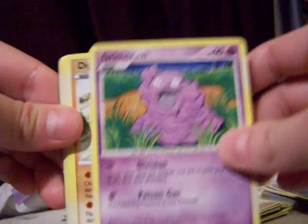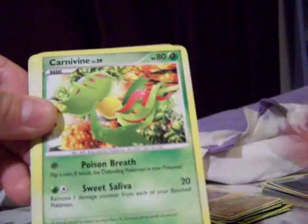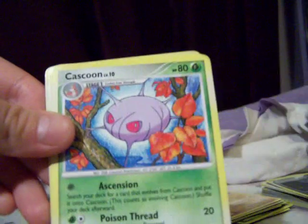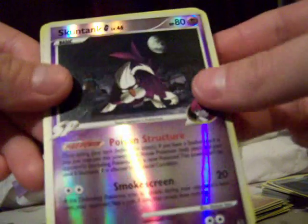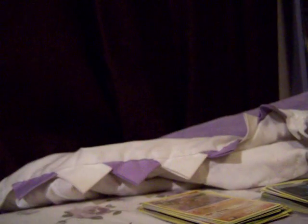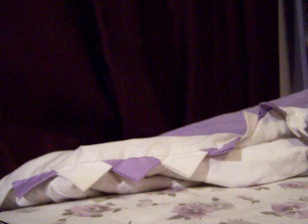We got Grimer, Diglett, Poochyena, Carnivine, Piplup, PlusPower, Cascoon, Broken Time-Space, Steelix, and a Toxicroak G. Not as good pulls on that second one, which shows that you can get really good ones or you can get really bad ones. But in the first one I got really good pulls.